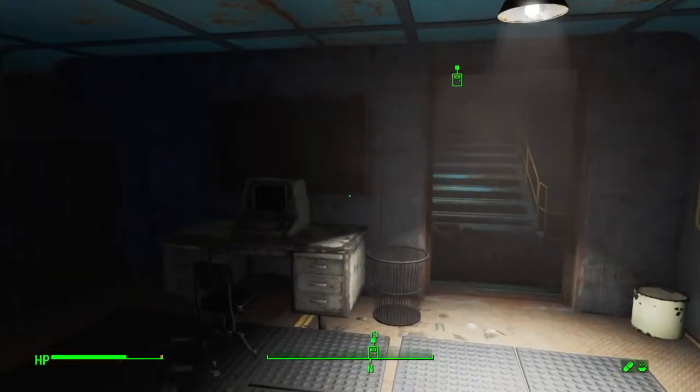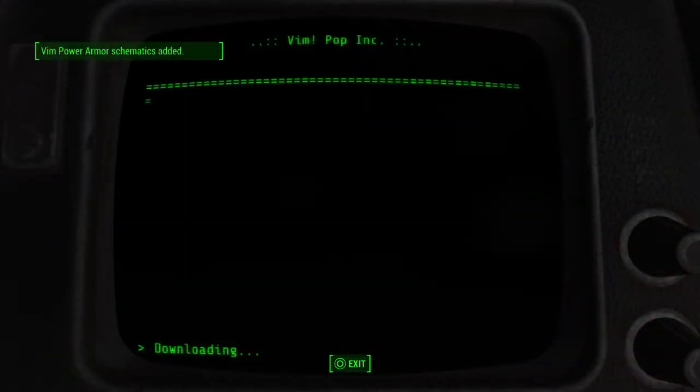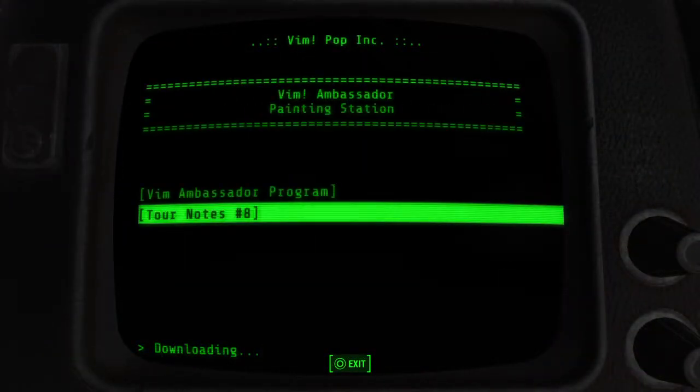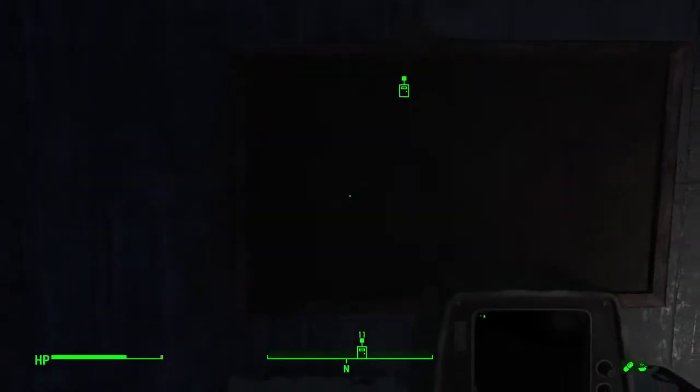You also want to make sure you head over to the terminal on the side here. By accessing this terminal you'll get the Vim paint job schematics. You definitely want to pick this up so you can customize any of your other power armor with a Vim style paint job.